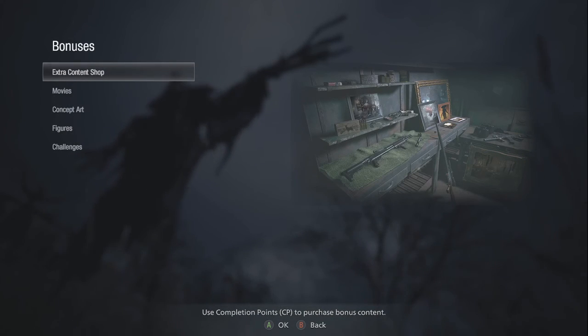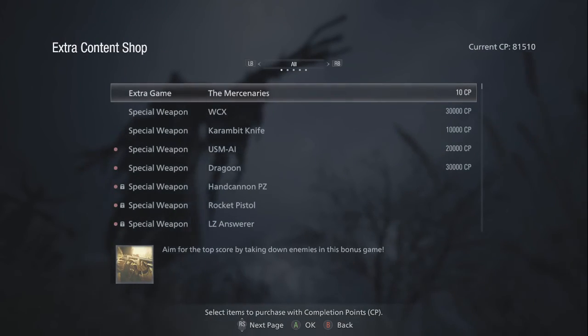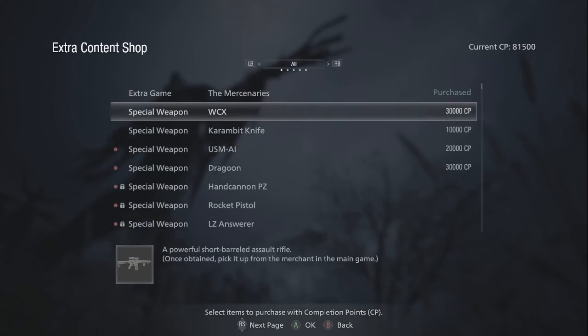On the main screen there is a bonus menu. We come here — check this out — extra content shop. I went through a few but I didn't want to go through all of them. I thought we could go through it together. This looks pretty interesting — only 10 CP. We get CP from completing different challenges.